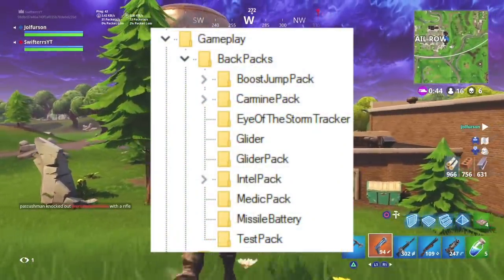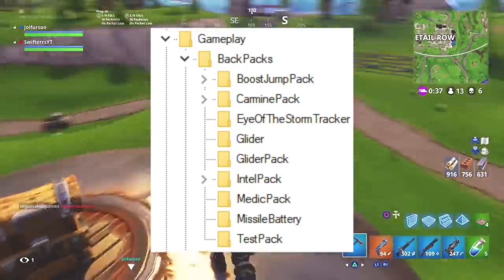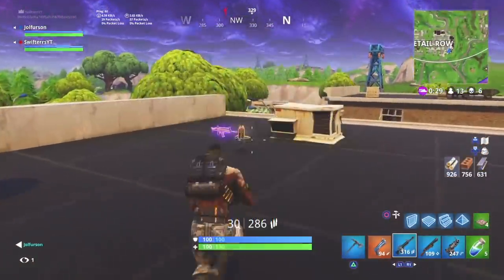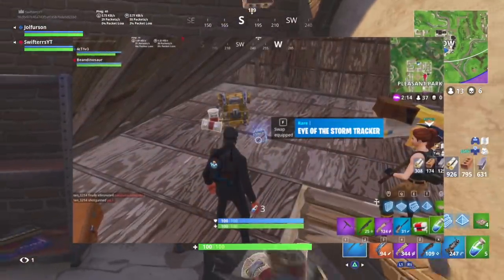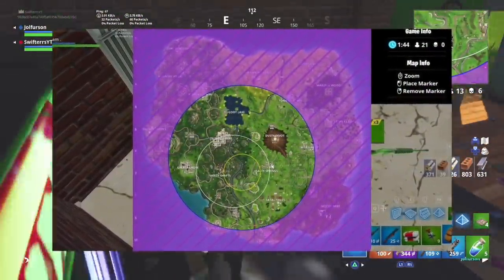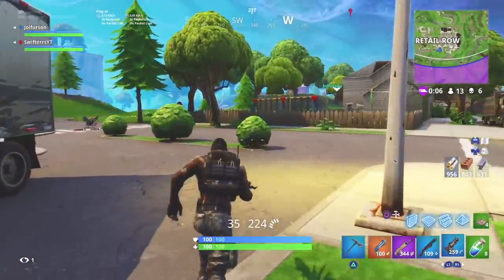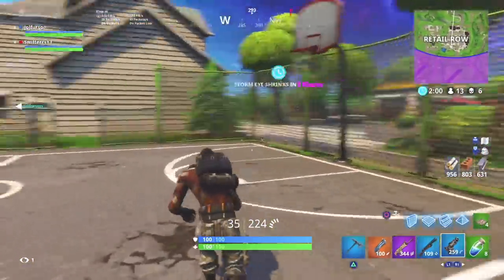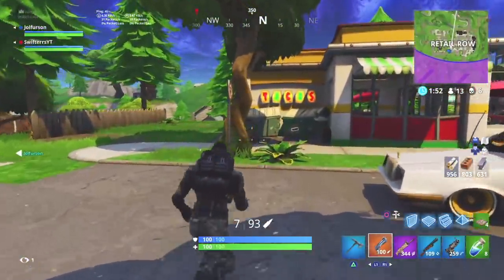Within the backpack folder in the game files we can see: the boost jump pack (which is the jetpack), the carmine pack, the eye of the storm tracker, the glider pack, the intel pack, the medic pack, the missile battery, and the test pack. We don't have much information on most of these. The eye of the storm tracker was accidentally put into the game — it was a backpack allowing players to see where the storm eye would close throughout the entire game — but it was removed since the developers weren't ready to release it. All of these backpack items are confirmed to be coming in an upcoming update, possibly as early as tomorrow morning.